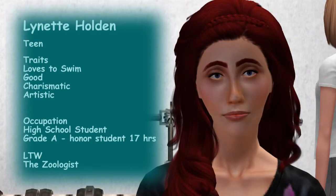Lynette's traits are loves to swim, good, charismatic, and artistic. She wants to be the zoologist — so far she's caught four of the 20 minor animals she needs. We saw her earlier watching Yolanda play chess in the park. She's an honor student and will complete that reward long before finishing her lifetime wish, so she won't be aging up for a while.